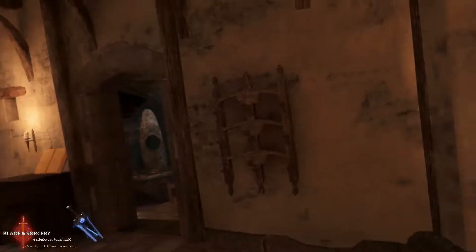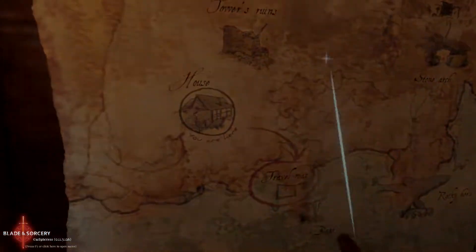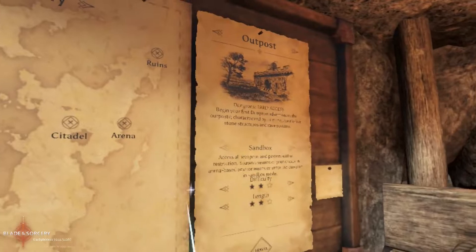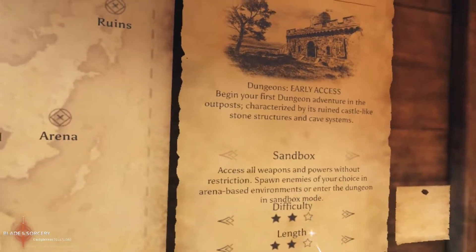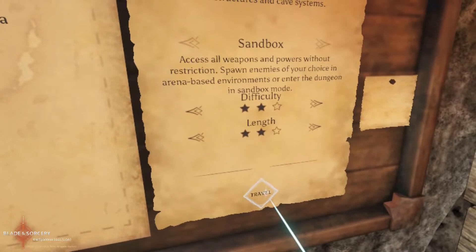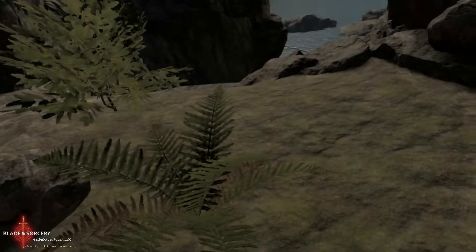Let's get started for real this time and go to the map first. Alright — Outpost. This is the dungeon. I think that's fair enough for difficulty. Let's do this. We have food, and potions, and Zoro's sword this time.